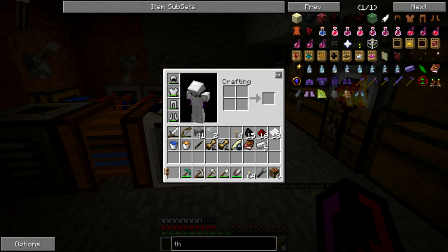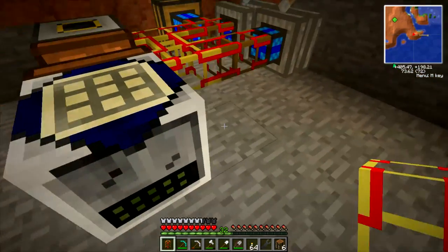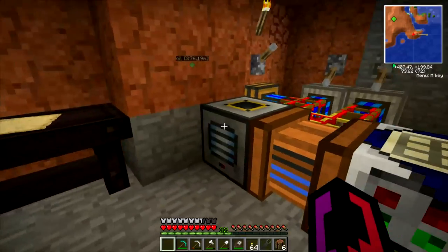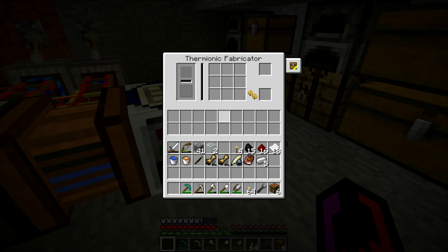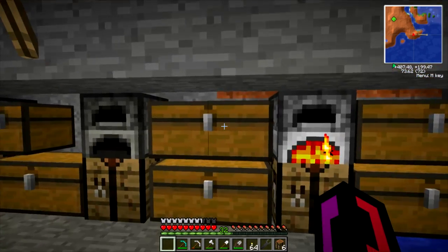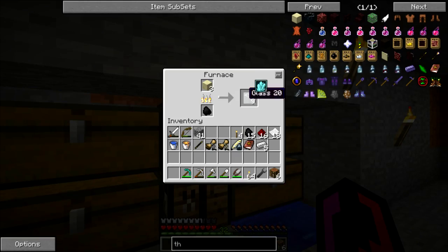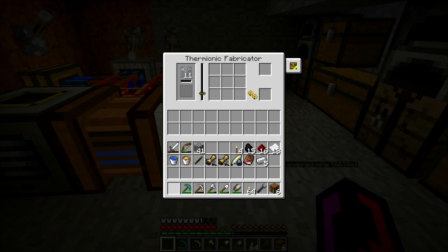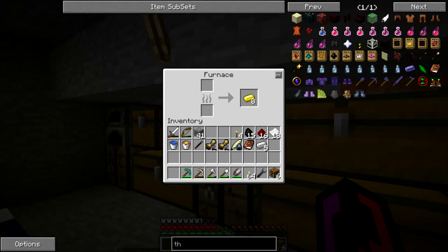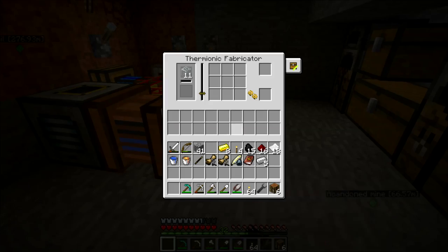Get a pipe here so we can get the thermionic fabricator powered up, and I don't know if it's going to power up without having some of the other machines disconnected here, but we're going to let it try. And what we need is the gold that's been cooked there.